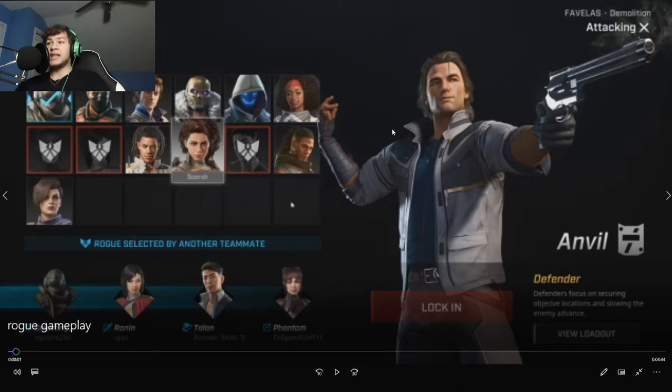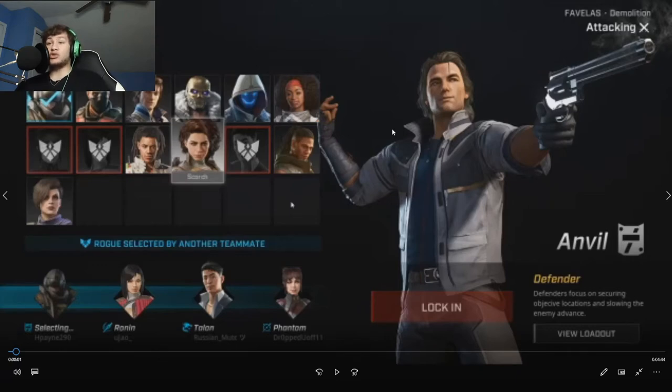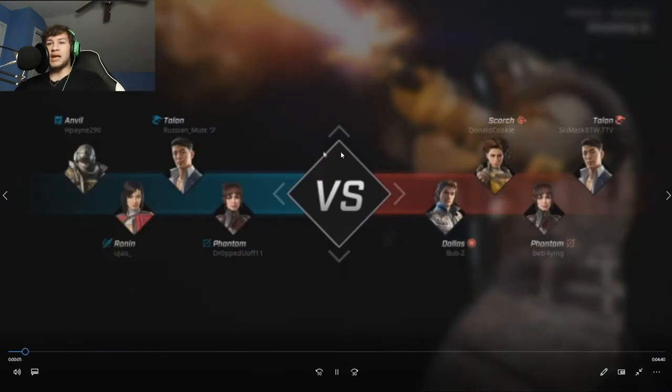My first tip is that you need to find a rogue you are comfortable with — you know all their perks, everything about them gun-wise, perk-wise, and ability-wise that suits your play style. For me personally, Anvil works really well because his LMG is really top notch — he's the only one with an LMG — and he can set up a barricade to protect himself.